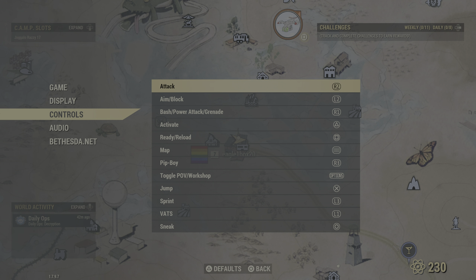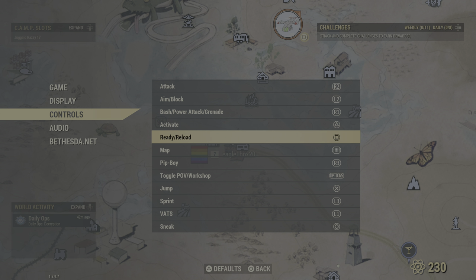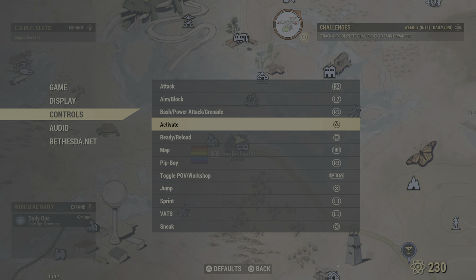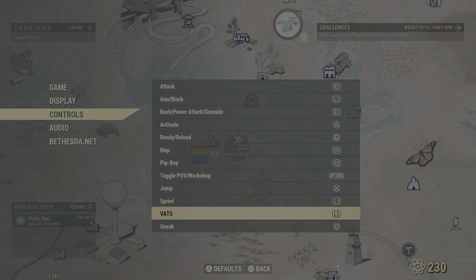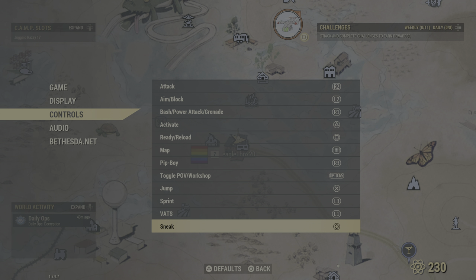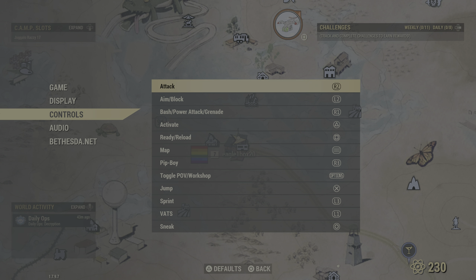Fire primary weapon is already R2. Reload is square, that's fine. Action is R1. Power attack — consider that an action skill or cast spell, doesn't apply. L1 is VATS, that's fine. Next weapon is triangle — that doesn't really apply here because the left D-pad is next weapon, which is fine.